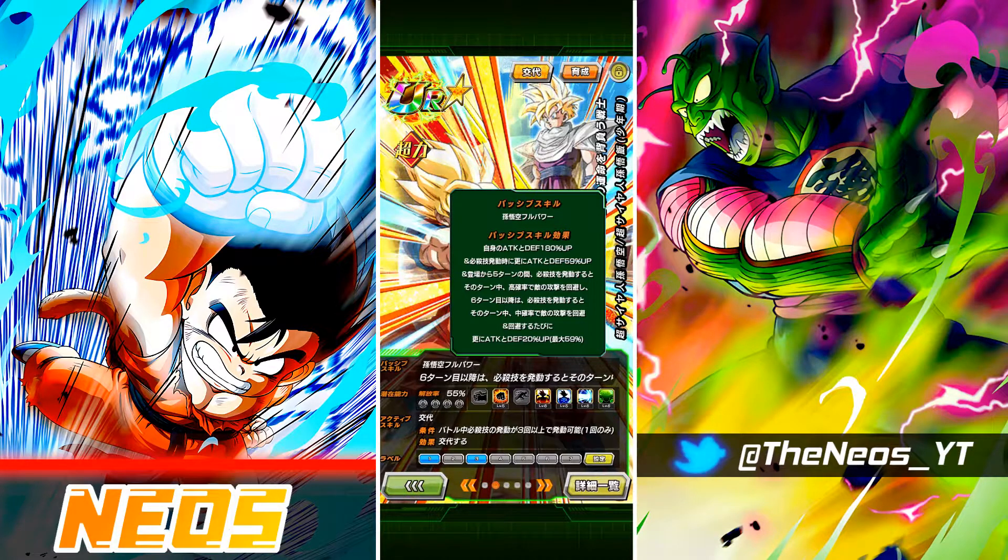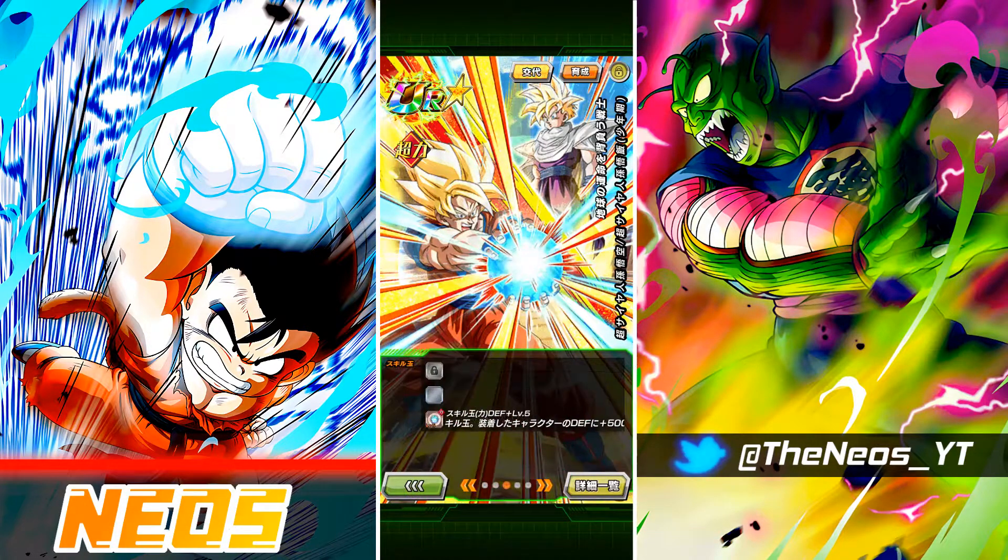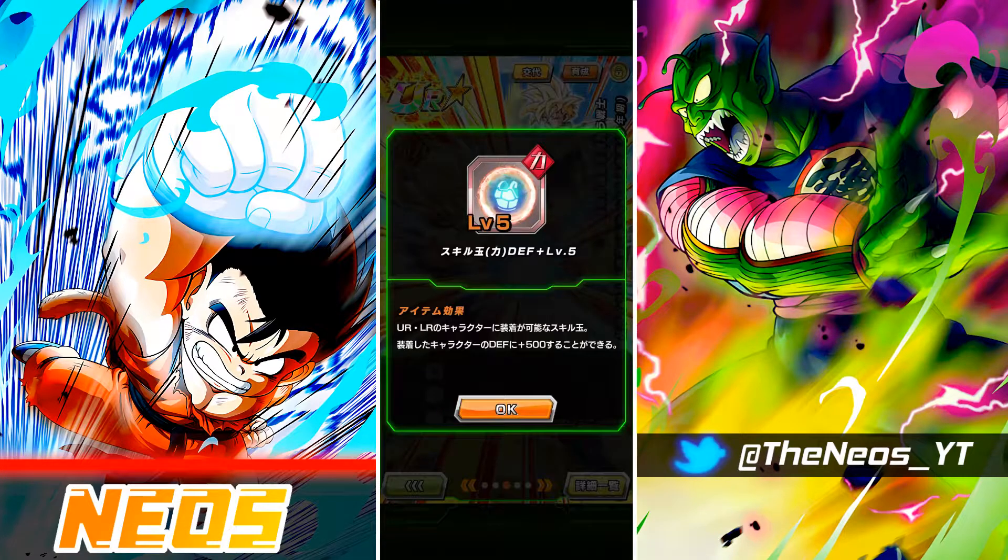It's 20% attack and defense per attack evaded, up to a max of 59%. He also has an active skill exchange — he exchanges into Gohan — and that can be activated after performing three or more super attacks in battle. He has level five defensive skill orbs, which is pretty good.